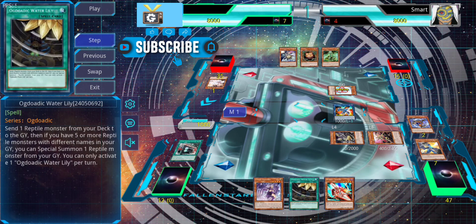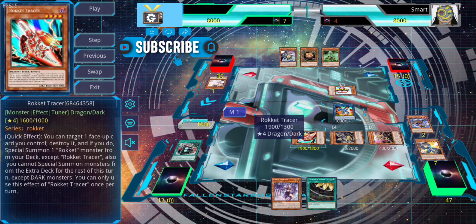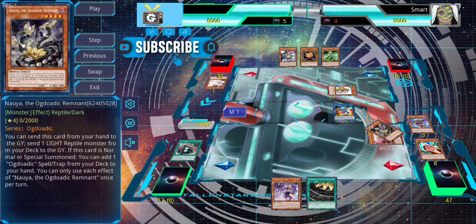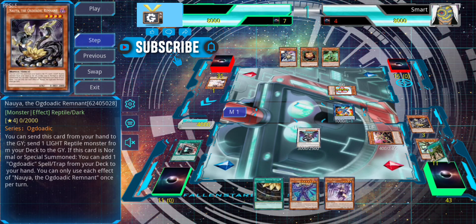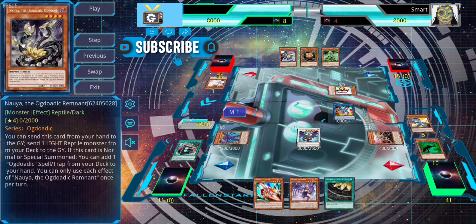We use Striker's effect to send the King of the Pharaoh Imp and get our Tracer. Then activate Boot, use Boot to special summon — now we have a tuner and a non-tuner which makes Level 8, which makes Chaos Ruler. Chaos Ruler uses its effect to fill the graveyard with as many reptiles as possible, and if it mills other useful cards that's a bonus too. We get the Chaos Creator, ABS searches a Rocket, and we banish a spell to summon Chaos Creator.